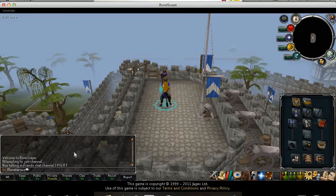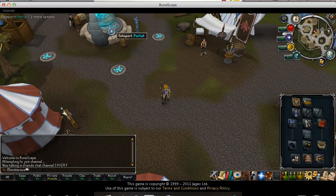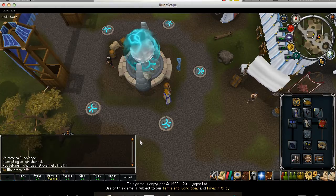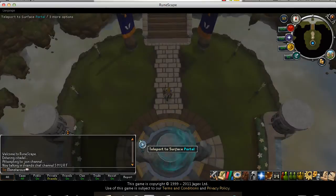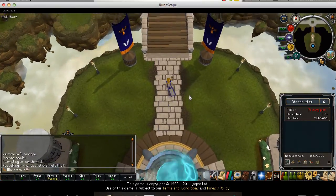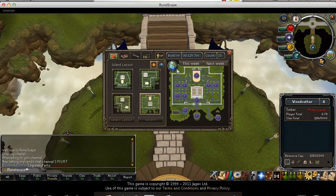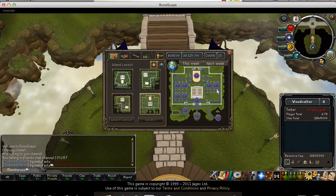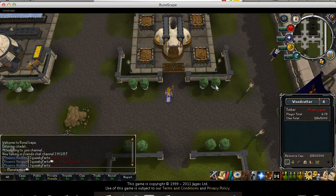Your clan citadel is a world specific to your clan, so no matter what world you are on, when you go to citadel you'll always be with all your clan mates. For the citadel map, each plot has a T with a purple coloring on it. If it's your citadel you'll be able to teleport around simply by clicking on the T or the skill plot.